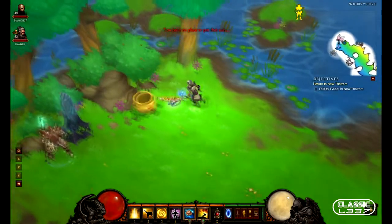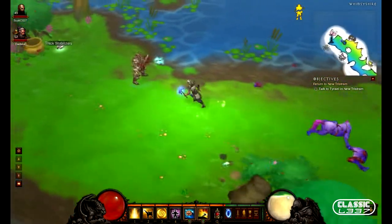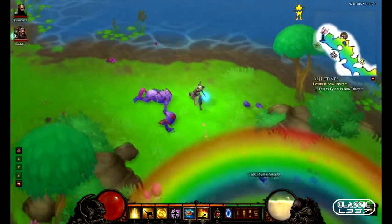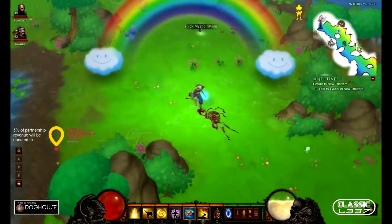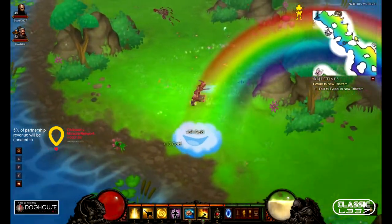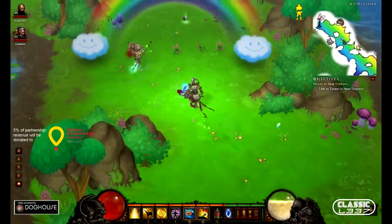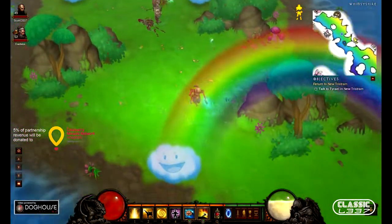Is it random every time you've played it? Yeah, it's random as much as the rest of the game is random. The path's a little different every time but it's about the same — a bunch of stringy little islands, a bunch of water around, and all the same old enemies. Well, that's our playthrough of Whimsyshire, and we'll be back with some videos when I finally get to hell. Thanks for watching.